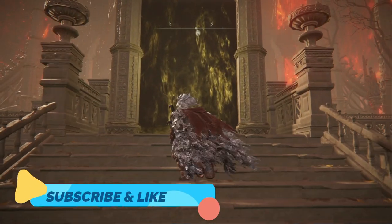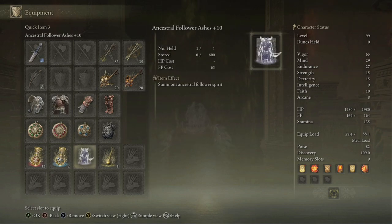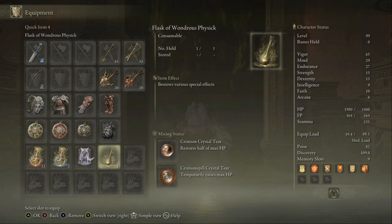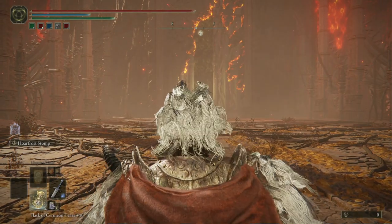Welcome back to another boss fight video. Today we're gonna use the magic broadsword with the Hoarfrost Stomp again. You can summon a ghost if you want, and you can use this Flask of Wondrous Physick.